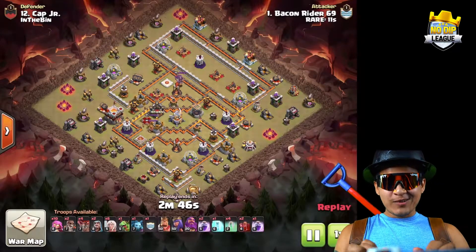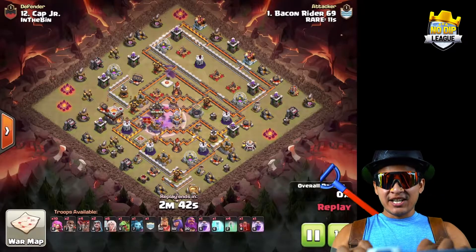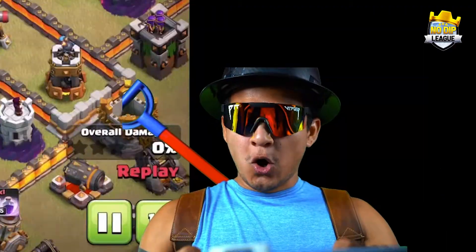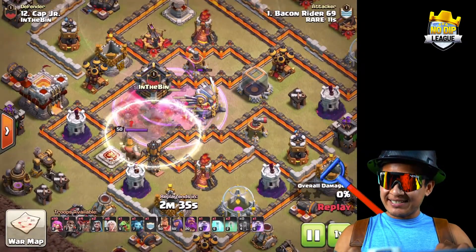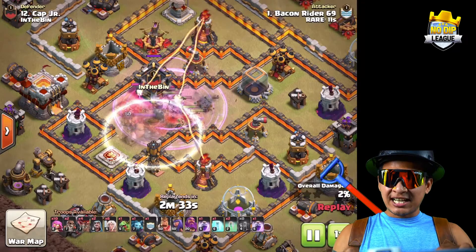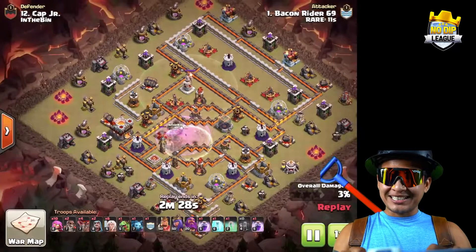BaconRider69, and look at what we have here — some wild super archers with some skelly action. We do make the CC invisible, but we got plenty of skeleton spells to come and take out this CC. Yes we do, we cleared the CC.